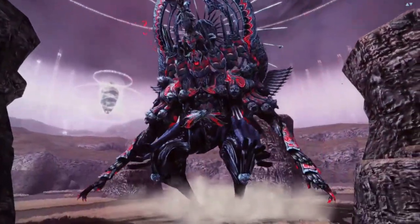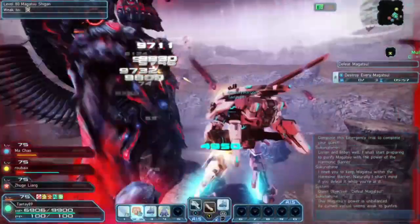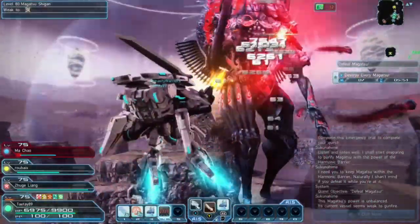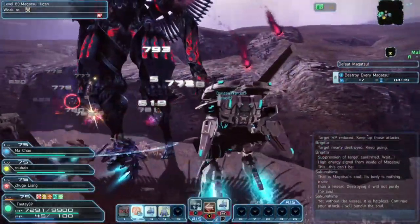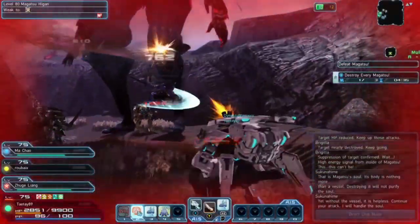The second phase of fighting Magasu is strictly AIS-based. The first one will spawn in — use your guns and gun photon arts. The same strategy works, except you are using AIS now. You will have a tight time window and 2 more Magasus to defeat. Once the first one is down, the second one will appear. This Magasu will have high resistance to guns, so use your melee instead.